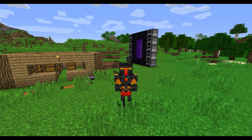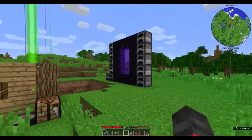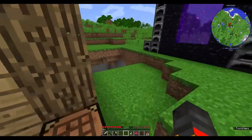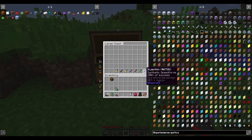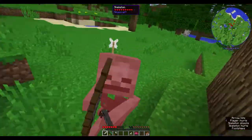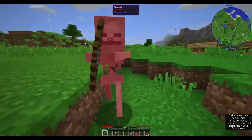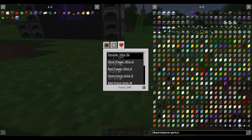Hello everyone, welcome back to another Minecraft video. This is All the Powers episode six. Between last episode and this episode I went and farmed a little bit of karma so I can get the thorns projection on screen and show you the God of Thunder and the powers. I have 245 karma now.